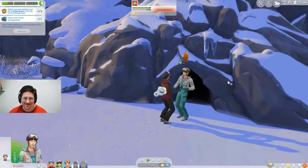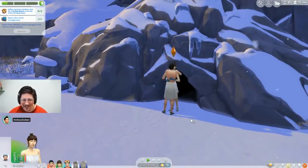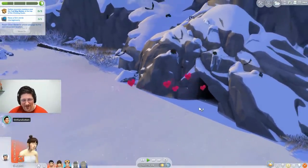He had two Sims woohoo in the ice cave, and it sure looks chilly. Bats and hearts come out of the cave, but we don't know what it looks like at the end. You can go into this rabbit hole and see a lot of different outcomes, probably picking up some collectibles on the way.